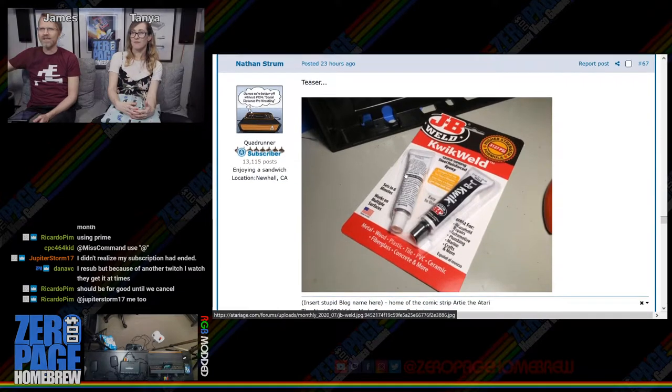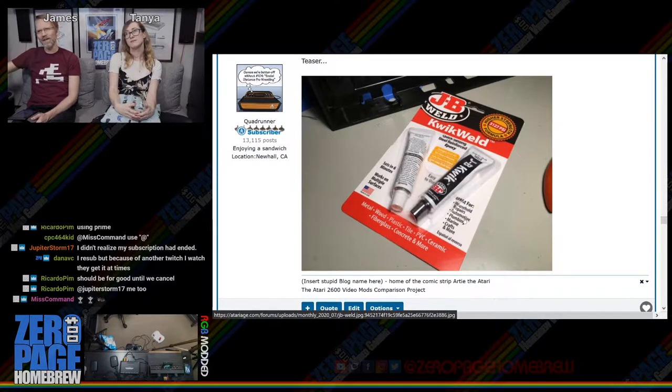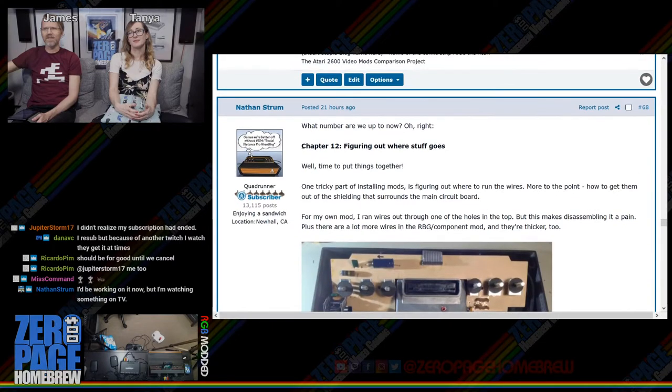Speaking of the RGB Atari repair by Nathan Strom, we're going to take a look at part 12 of the RGB repair. The teaser for his update featured JB Weld — a steel-reinforced epoxy used for household repairs, automotive, plumbing, and marine crafts. It doesn't say electronics or 2600, but that's essentially what it's being used for.